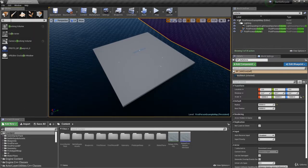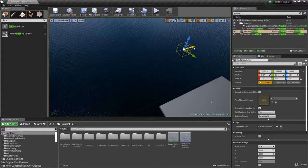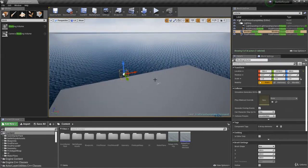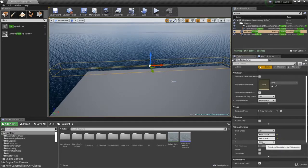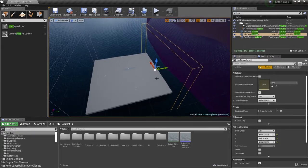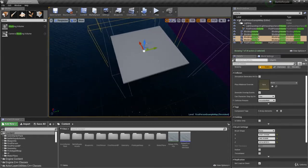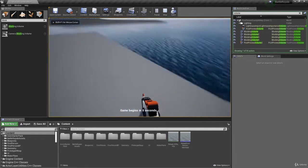The easiest way to fix this is to add some blocking volumes. Go ahead and drag in a blocking volume, turn your snap sizes to something like 100, and just drag it down. It doesn't have to be perfect — just put it on the island like so. We just want it to block the edges of the island off. I'm going to hit Ctrl+C and Ctrl+V to copy and paste them, then press E to rotate. Basically just place these on your start island, otherwise people will be able to jump off. Now if I hit play, I can't get off the island.